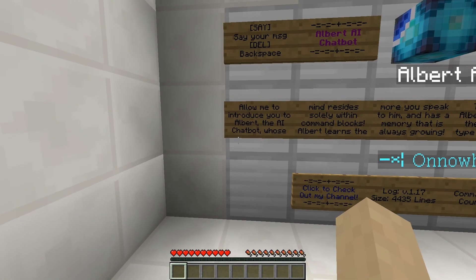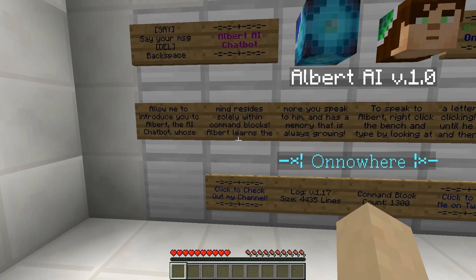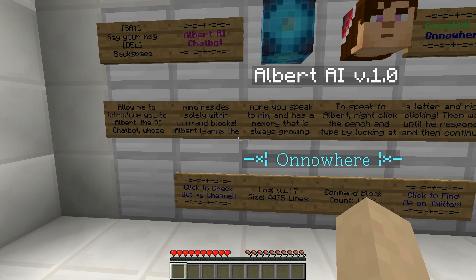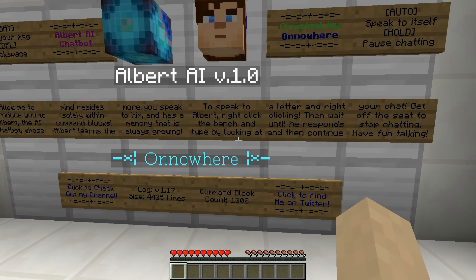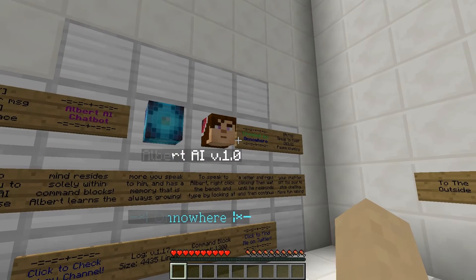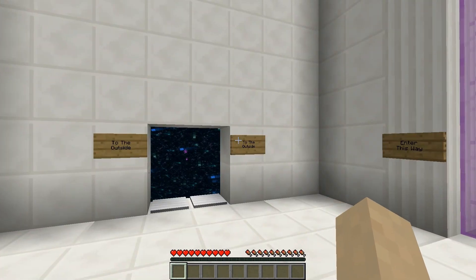Here's some information about the AI. Allow me to introduce you to Albert, the AI chatbot, whose mind resides solely within command blocks. Albert learns the more you speak to him and has a memory that is always growing. To speak to Albert, right click on the bench and type by looking at a letter and right clicking. Then wait until he responds and then continue your chat. Get off the seat to stop chatting. It's basically a chatbot in Minecraft which is intelligent and can learn from your answers.